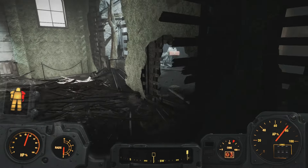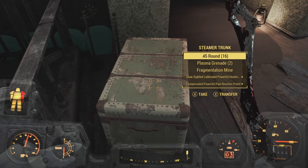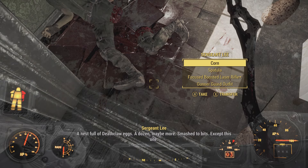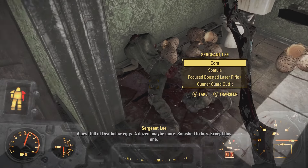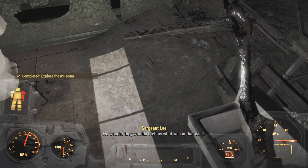After defeating the Deathclaw, be sure to loot the chest on the second floor and then make your way to a room filled with cracked Deathclaw eggs. When you're inside the room, you should see a holotape on the ground so be sure to pick that up and play it, but more importantly, you're also going to see a pristine Deathclaw egg in there and you definitely want to pick that up.